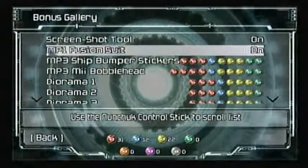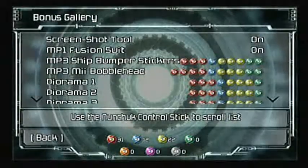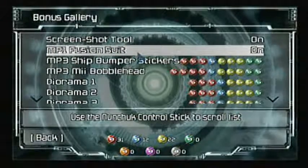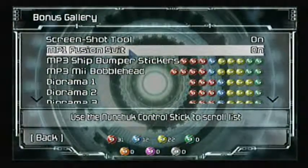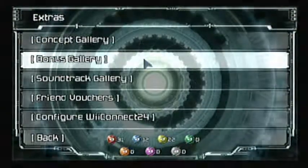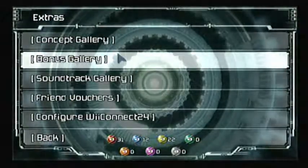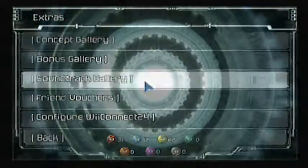Another thing is the bonus gallery. There's only one bonus for Metroid Prime, and that would be the Fusion Suit, which is currently on. Basically, it changes whatever suit you have into the Fusion Suit. But it's a first-person game, so it really doesn't make that much of a difference — the cutscenes are obviously different, but that's pretty much it. That costs one silver credit and two orange credits.